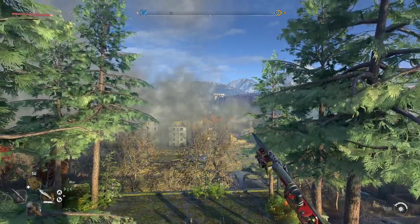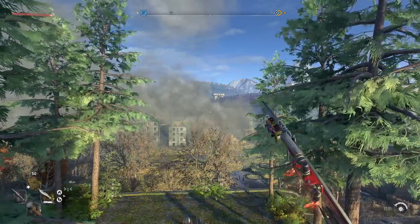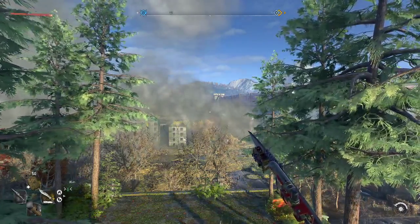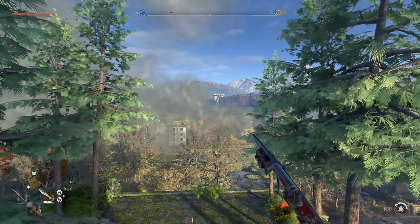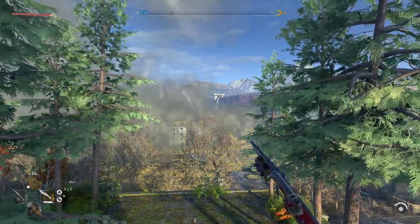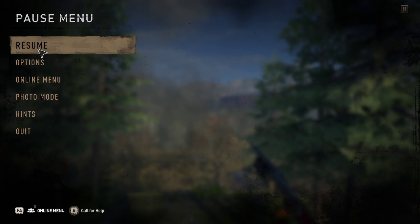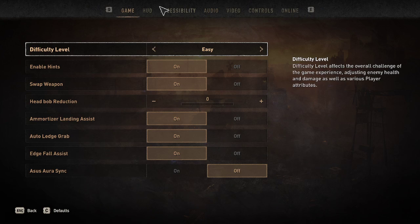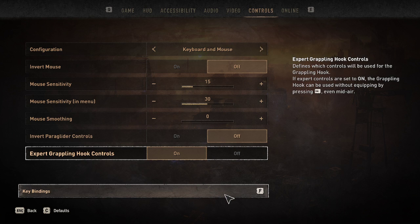Welcome back! We're going to be playing some Dying Light 2 and trying to teach you how to change weapons. Whether you're playing on PC, Xbox Series X, or PS5, look in your options toggles, find your controls, and look for your key bindings.